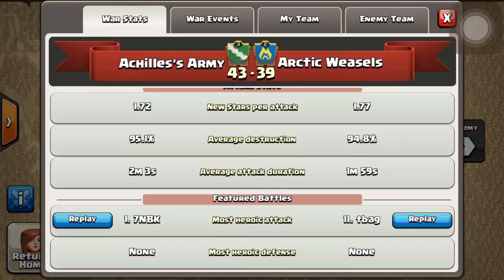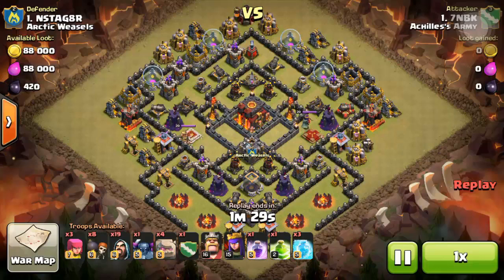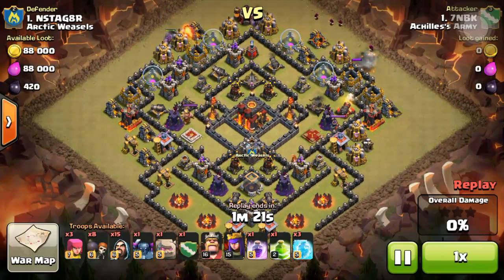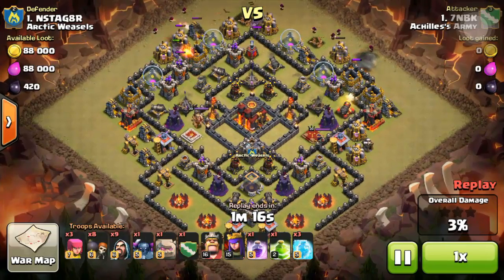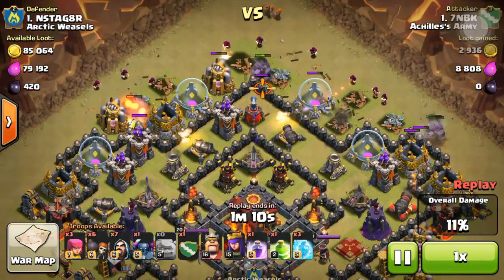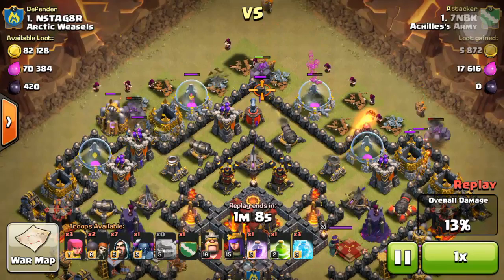Coming up first is the replay from the 7th in our clan — a classic four-golem GoWiPe attack. One golem comes from the right of your screen and another golem from the left, with some wizards to clear out the first layer of buildings before we drop in some PEKKAs. Patiently waiting for the wizards to clear out some buildings.